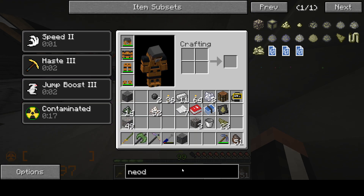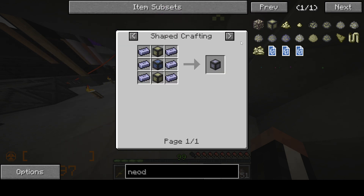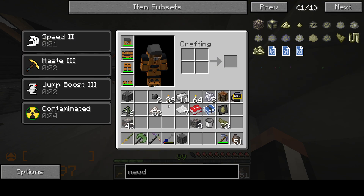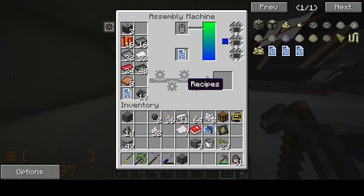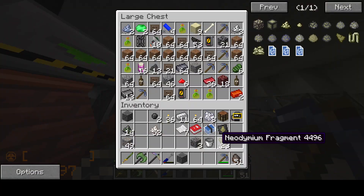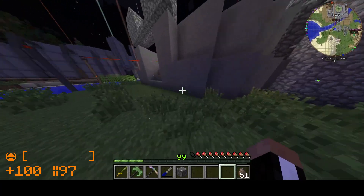Neodymium is used in the actual particle accelerator block itself, which might make it worthwhile to drill out of the ground. That's probably something I should do. Although, for the purposes of the cyclotron, I will go to the nether. If I think I'm going to need more, I'll go ahead and start drilling. Anyways, let's go to the nether.